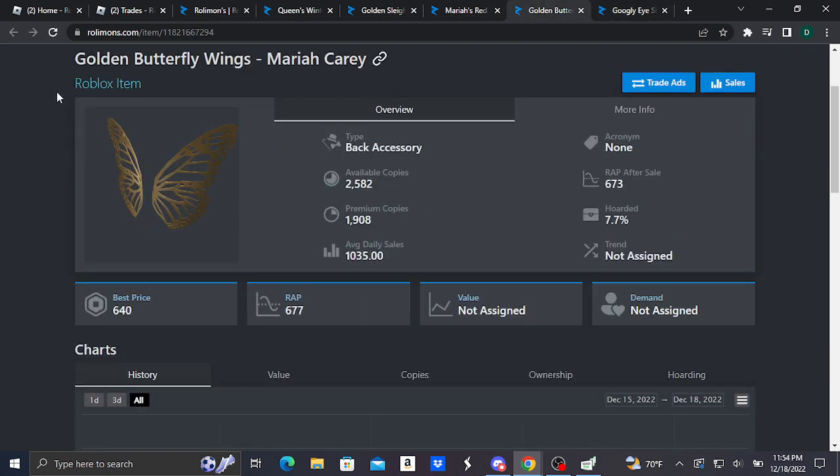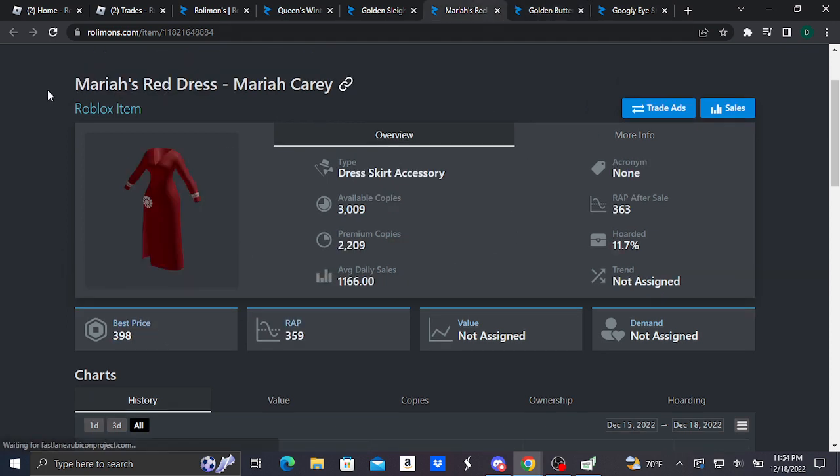Here's our second limited: the Golden Butterfly Wings (Mariah Carey). It is a back accessory and basically looks like this. This item is doing pretty good, selling at 398 Robux, with a best price of 640 Robux and a recent average price of 677 Robux. This item was formerly purchasable for 350 Robux — I'm not sure if it was Thursday or Friday, or how long it was on sale.